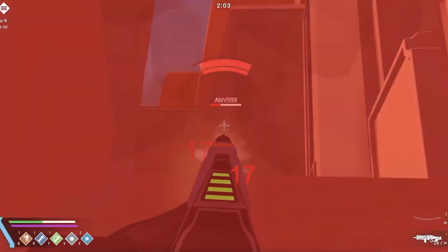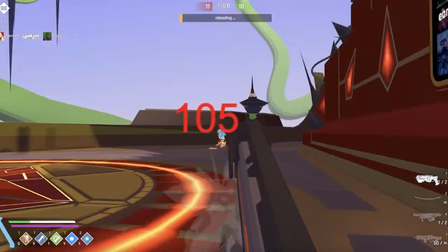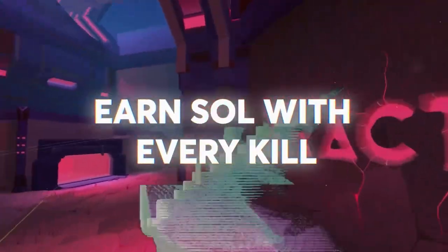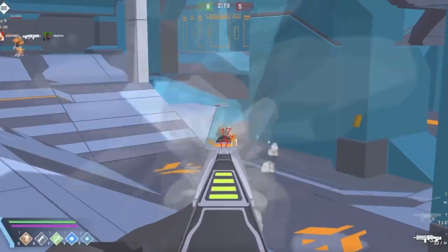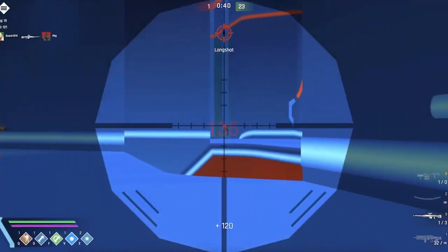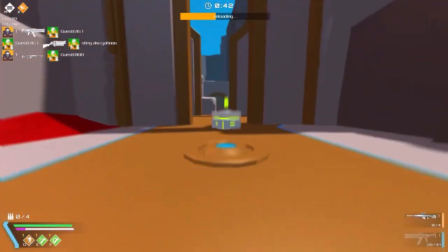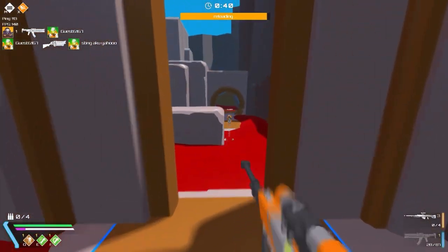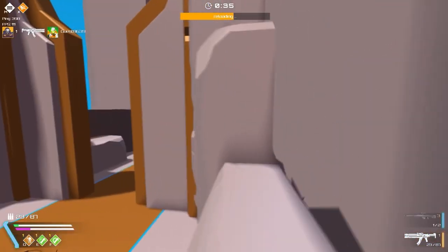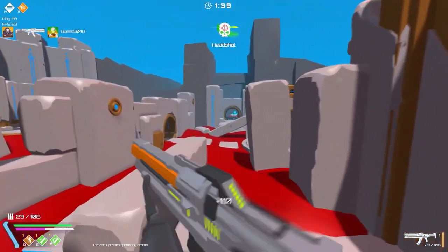There's even a Battle Royale mode if you're into that kind of gameplay. When it comes to making money, depending on the mode, there will be epic or legendary whitelist tokens spread around the map. You need to get as many tokens as you can. When you hold on to those tokens and the time comes for them to be minted, that's when you can earn money. You have to stay updated on when these tokens will be available and when they'll be minted. EV.io is a fun game to invest some of your time and earn money if you're fortunate, especially if you're good with FPS games.